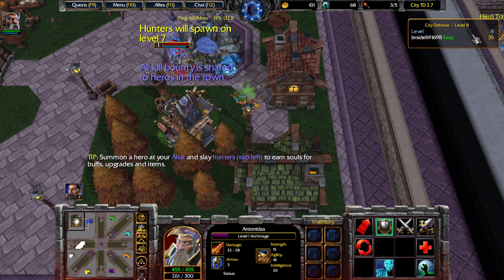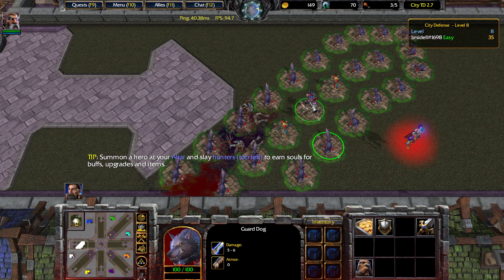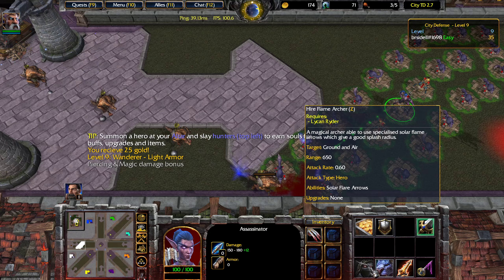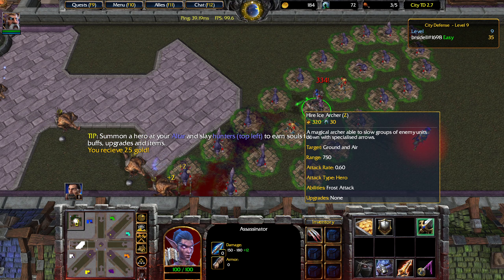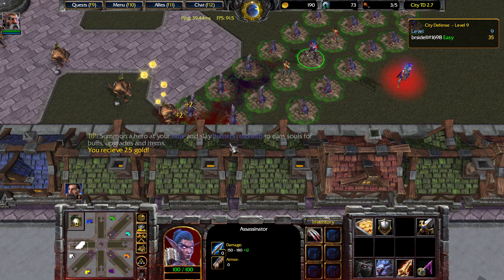At level 7 completed, our first huntable unit in the top left spawned — I think it was like 9 to 15 souls. Next up from the Assassinator, we can either upgrade to the Ice Archer or the Flame Archer. I'll probably be going for the Flame Archer. The Ice Archer we'll want eventually, but the DPS isn't that high, so we'll be holding off for a little while.